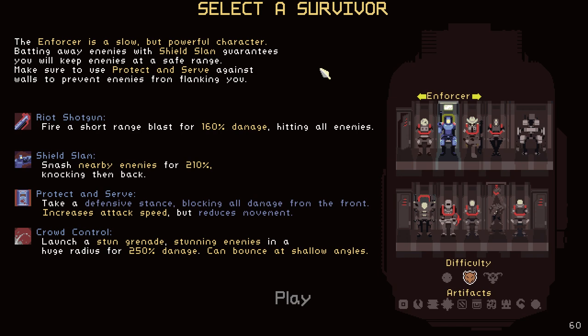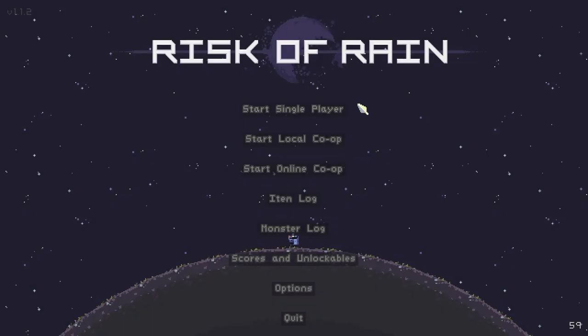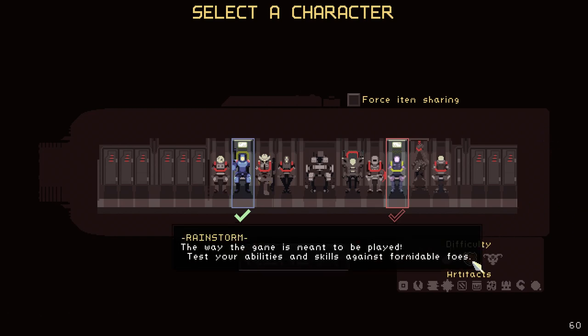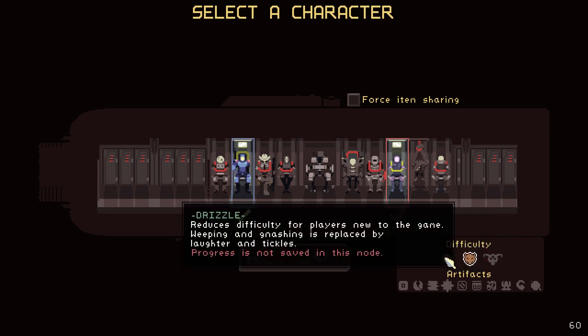We're going to be playing our first run on normal. There is a boss fight that we can go to. So we're going to make sure we do at least one good run for you guys and show you the game completely. We're playing on the way the game was meant to be played — normal difficulty. There is a hard one for hardcore players and also a really stupidly easy one.